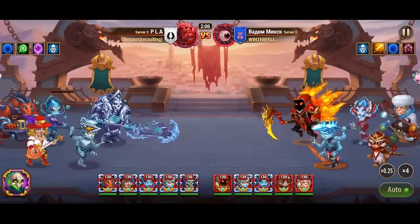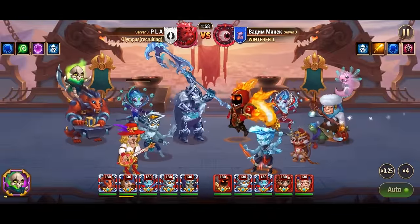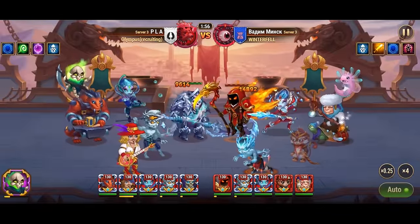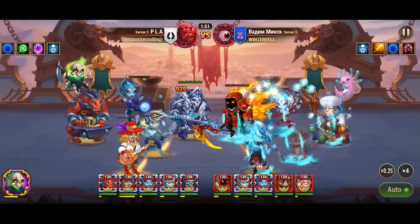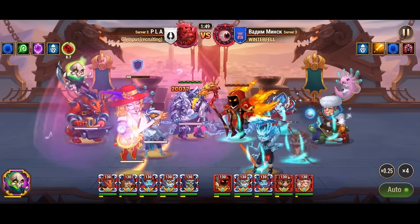Armor protects against physical damage, while magic defense guards against magic damage. Dodge provides a chance to evade attacks altogether, while shields offer temporary protection from both types of damage.